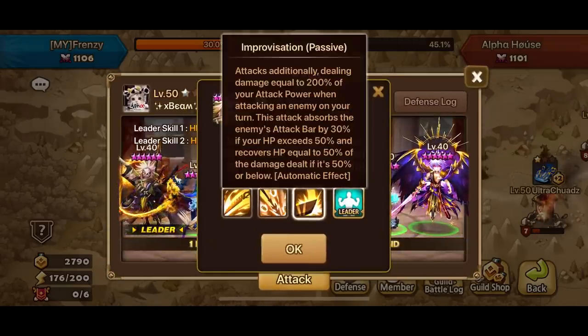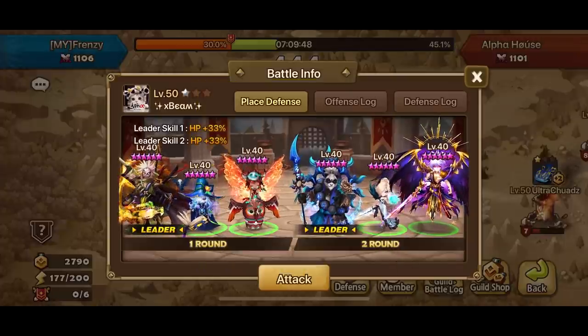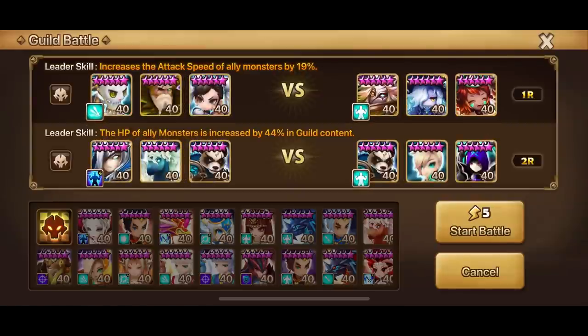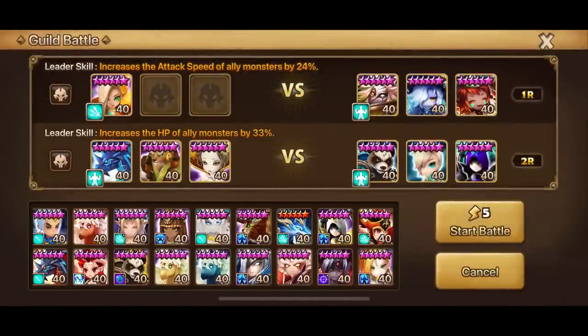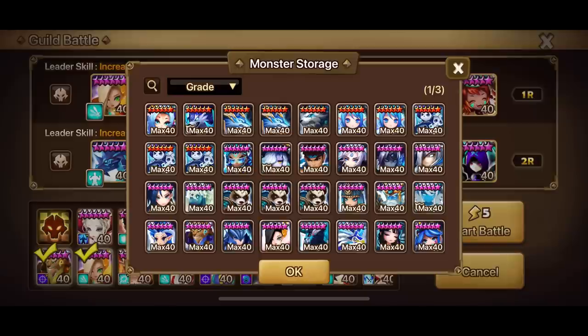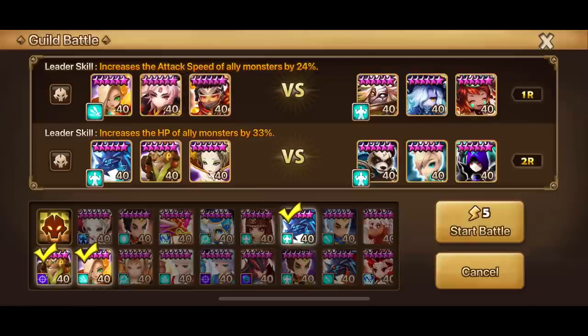I believe we found our first target here — X Beam with a Dominic defense. In my opinion he's still good because he recovers HP based on the damage he deals when his HP is below 50%. With the right artifacts I think he should still be good. For the first round I'm thinking let's try out the Oracles — Ciara with attack bars on every crit — together with Drogun and John. For the second round we're going to test Verad with Tiana and Ritesh. It's going to be a bit tricky but let's see if it works.